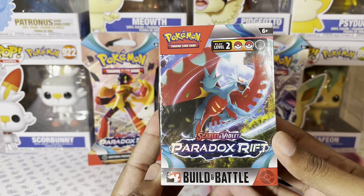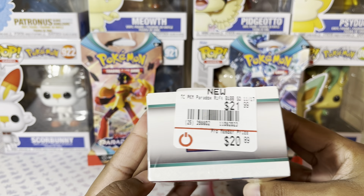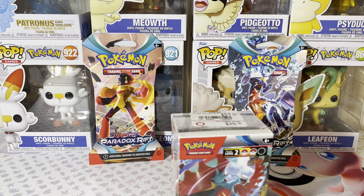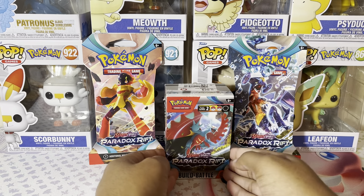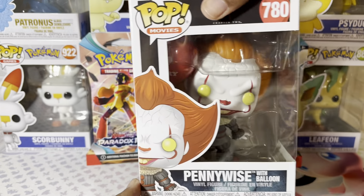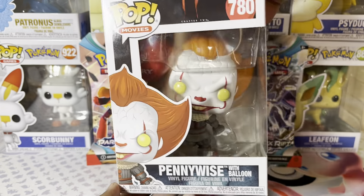This Build and Battle is $20.89 for the pro member, and then you also get 5% off so that takes it down a little bit. I got this sometime last week. And then I also picked up this Pennywise with the balloon on it — it was $9.